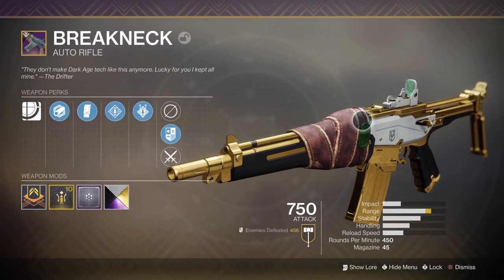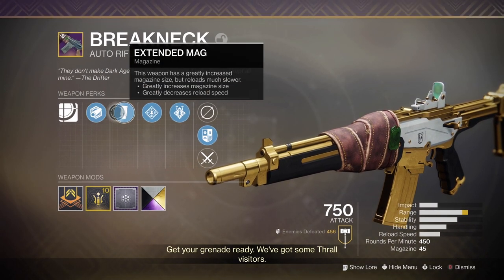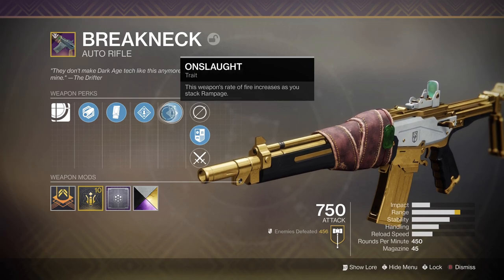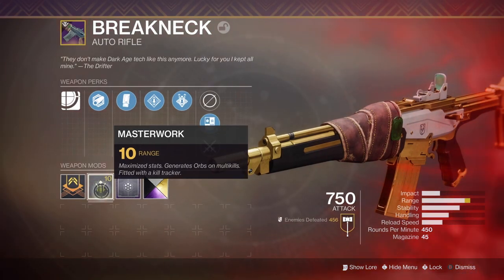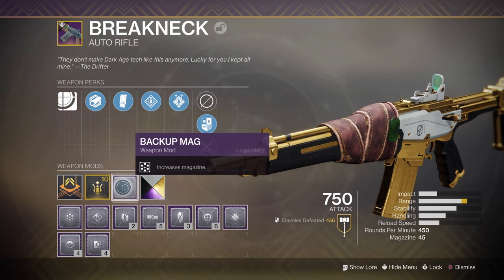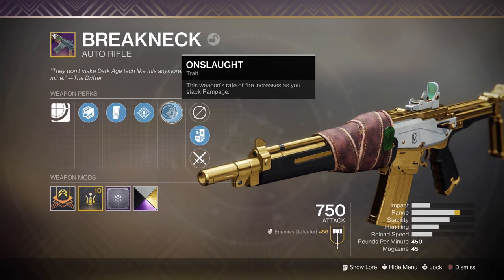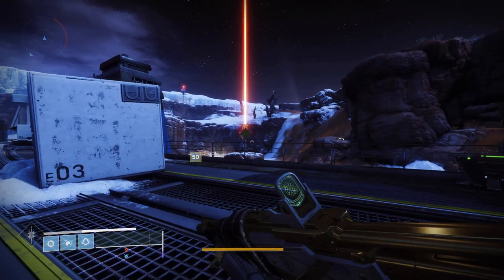For a legendary, this should be exotic because of how good it is. The perks it has are Polygonal Rifling, Extended Mag, Rampage, and then its own unique perk called Onslaught — this weapon's rate of fire increases as you stack Rampage. It comes with a range mod and I've also put on a Backup Mag. I'd recommend either putting a Rampage mod or a Backup Mag on it. These two perks together are absolutely insane.